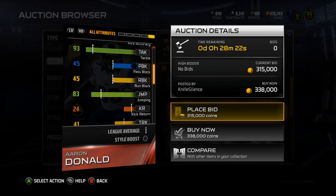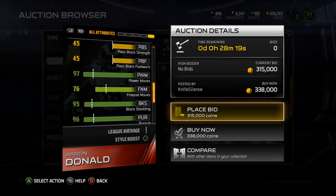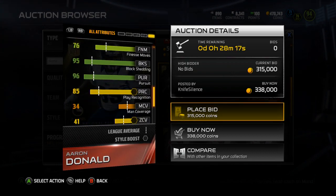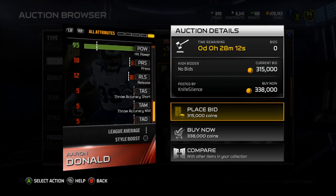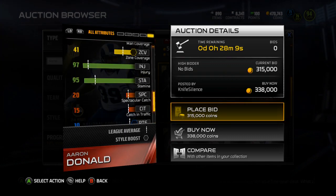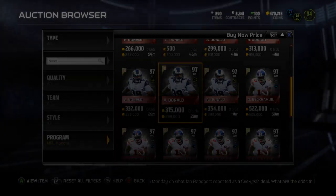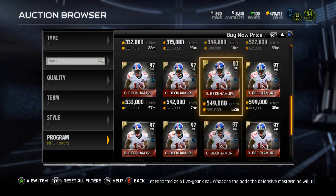43 Catching, 83 Jumping — pretty good there. Injury and Stamina are good. Hit Power is a 95, so that's nice — pretty decent stats. Zone is a 41, so not really a lineman that you can drop back in the zone, but why not try?